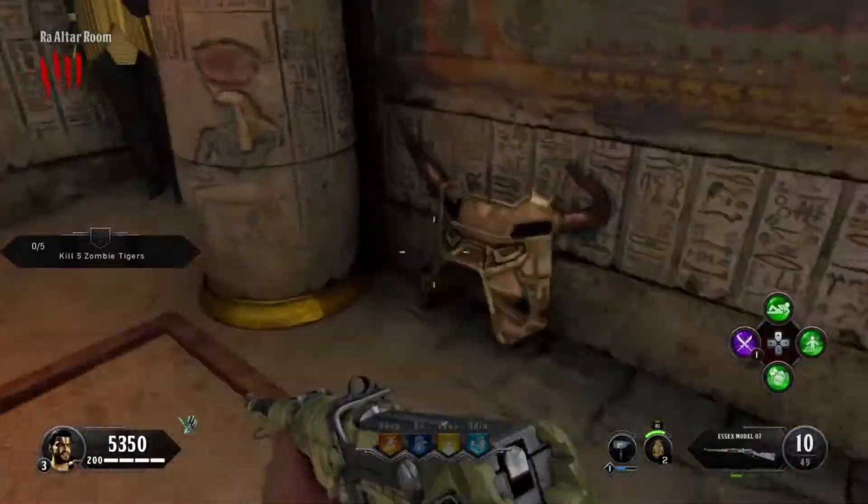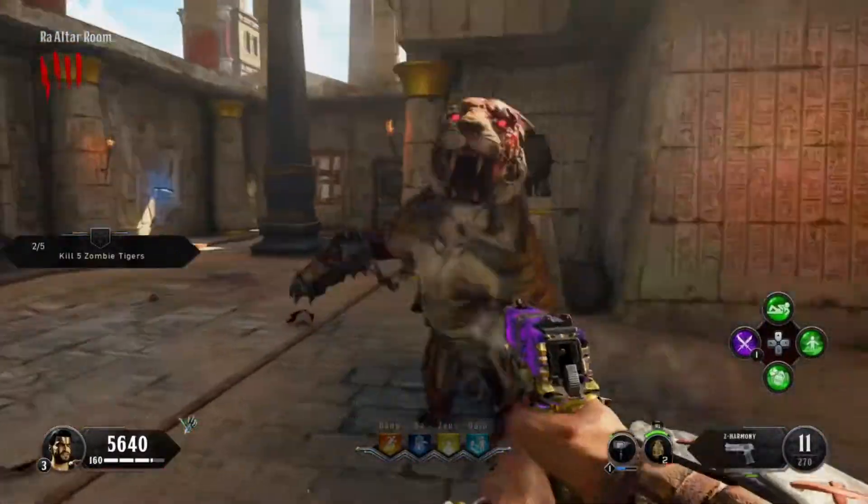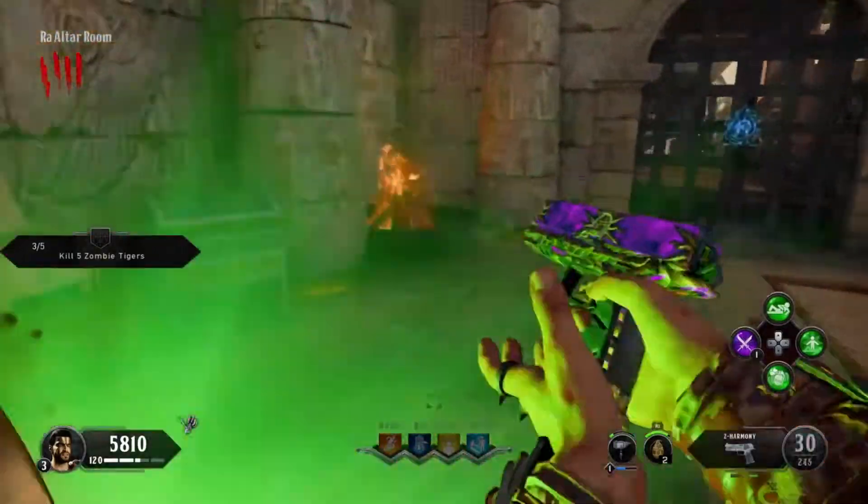Upon entering the temple of Ra, find the brazen bull part, kill the champion, and then head across the bridge and kill the next champion.